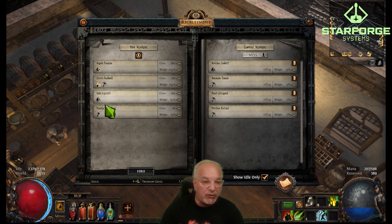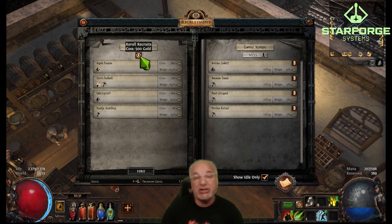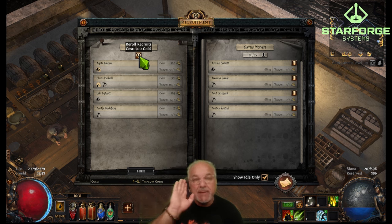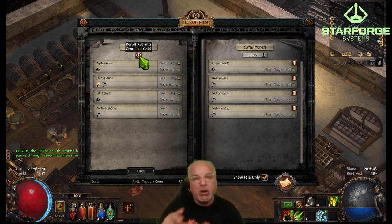You can hire accordingly. If you're looking for a specific type — say you need someone to farm a plot — and they're not currently listed, you can re-roll the recruits, but it costs you 500 gold. Be very careful with this. If you have a lot of gold you're fine, but I've re-rolled a couple of times and now my gold is all gone. That's another mistake I made. Be very mindful of your gold — use it wisely. Remember you can also use gold to respec your skills.